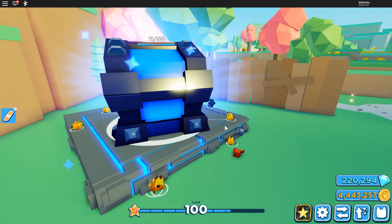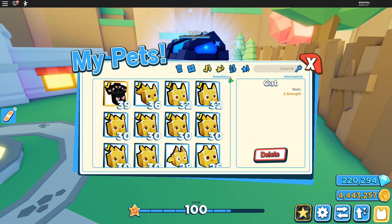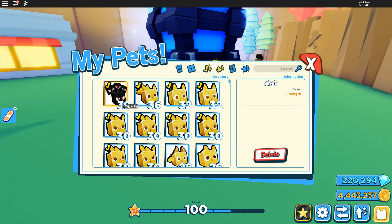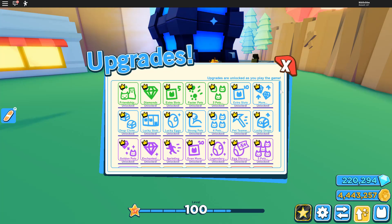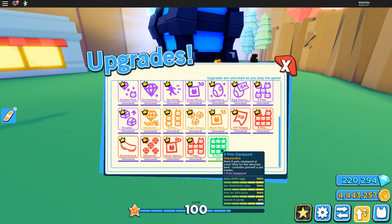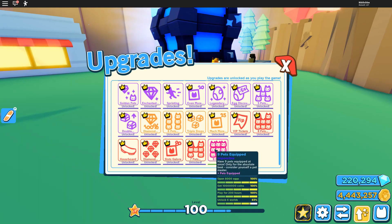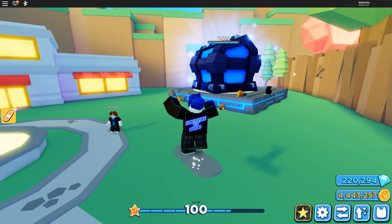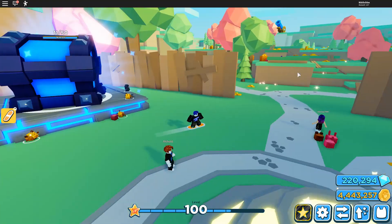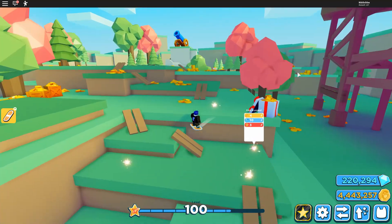These are still the pets we have. The best one is this Mortis right here. We also got this golden mystical fox, which is also pretty good. We have all of these achievements completed — this is the only one we need, but we need one more world to unlock, maybe in the next update.